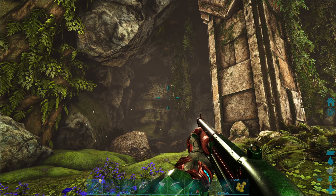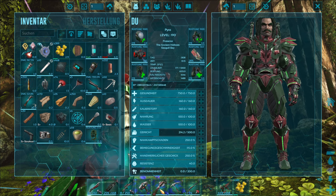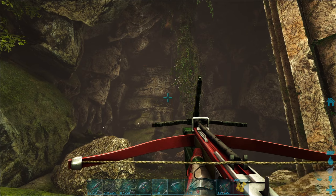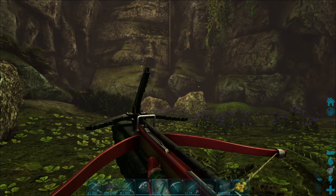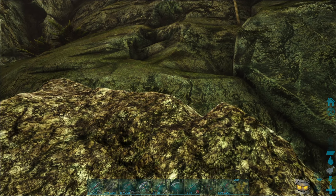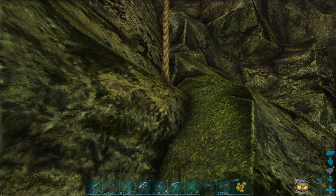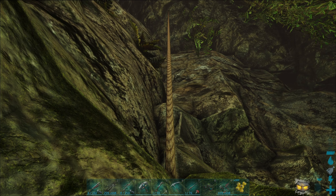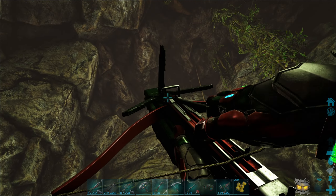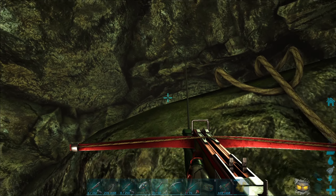Was denn? Da oben – da ist ein X! Ein rotes X. Ich muss die Grappling Hook noch ausrüsten. Da muss ich aber nur nachgucken. Das sieht aus, als wenn da ein Seil oder so daneben ist. Tatsache, da ist ein Seil daneben! Kann man da hochklettern? Das zeigt wahrscheinlich nur an, dass du da hochklettern sollst.